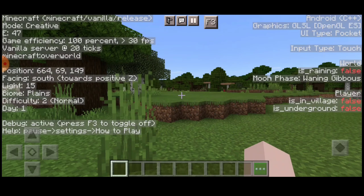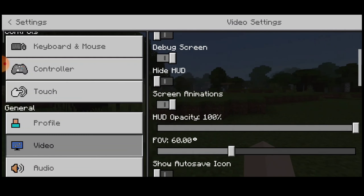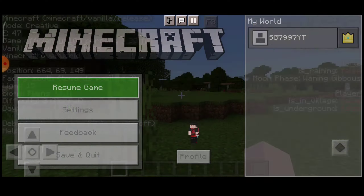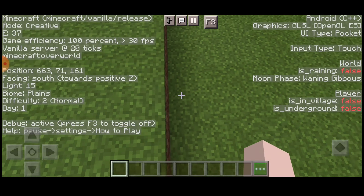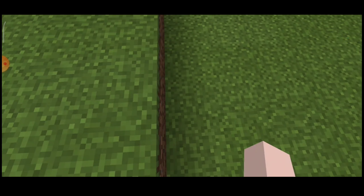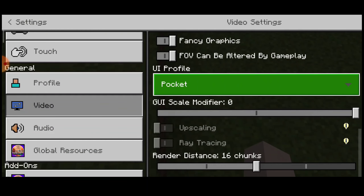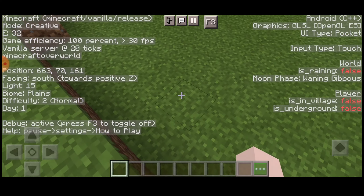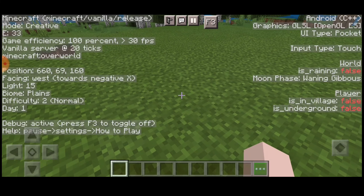We have Android and C++. It is also GLSL graphics. UI type is pocket, so pocket is set in the settings of the video. Classic match — UI type is not updated. There is a bug, so add a note. I will restart. Input type is touch — if you touch the keyboard and add the keyboard, it will be the control.